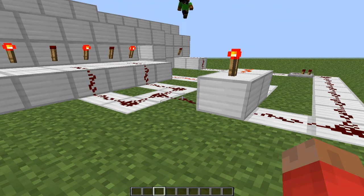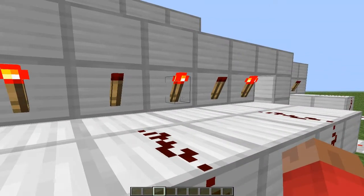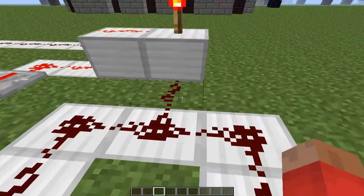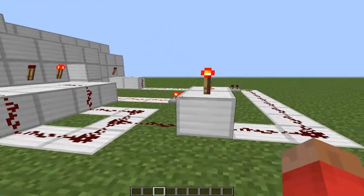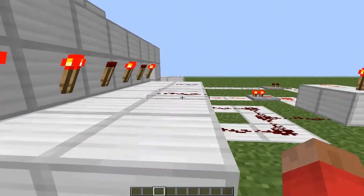However, that has changed since the newer updates. You have to have the torches on a level, string the redstone wire off the same level as the torch, and have it drop down one. Then lead it directly to the block, or the torch that you want to activate or deactivate. Then it will shut it on or off, depending on if the current is open.